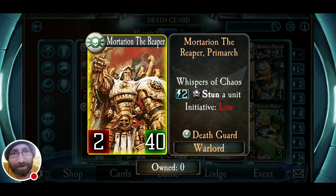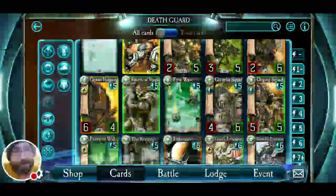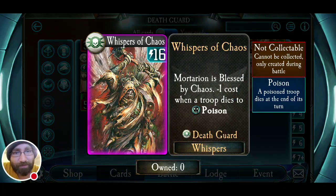Let's talk about the downsides besides his low initiative. His Whispers of Chaos — I would say, hands down, the worst Whispers of Chaos. It would have been a semi-close battle between this one and Verus Manus' Reckoning initially, but Verus Manus' Reckoning has been recently fixed and is much more viable. It's a 16 cost, and it's minus one when a troop dies to poison.